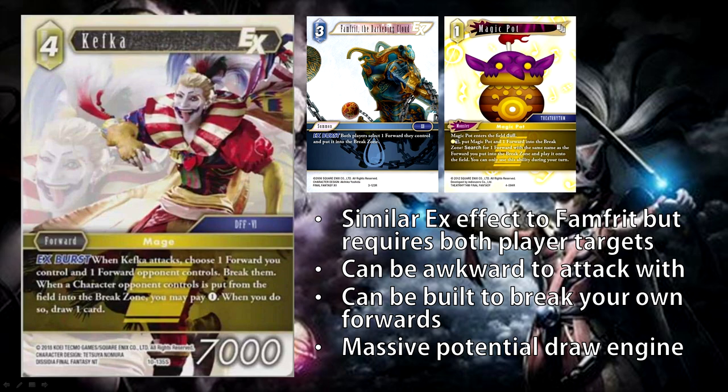Next we have Kefka. He is a 4 CP 7,000 power forward, so a little below curve, but he does have EX Burst. When Kefka attacks, choose one forward you control and one forward your opponent controls, break them. This effect is very similar to Fanfrid, but also very different. Fanfrid says both players select one forward they control and put it into the break zone, whereas Kefka forces you to choose one of your opponent's forwards and one of your own. The first con is that it requires both you and your opponent to have a forward on the field — if you EX burst Fanfrid with no forwards, your opponent just sacrifices a guy at no cost to you, whereas Kefka requires you to have a forward on the field as well. But the benefit compared to Fanfrid: you get to choose your opponent's best forward, as opposed to your opponent sacrificing their worst forward.